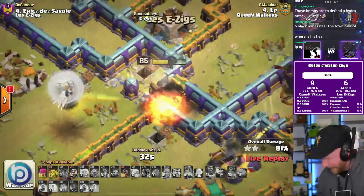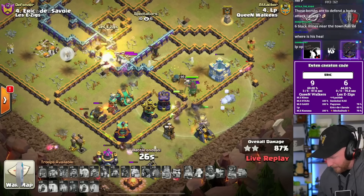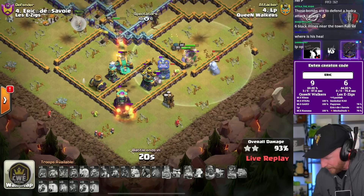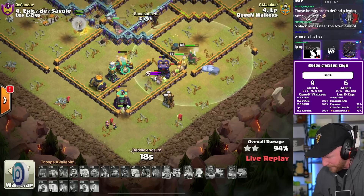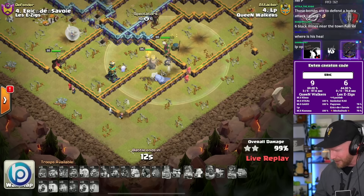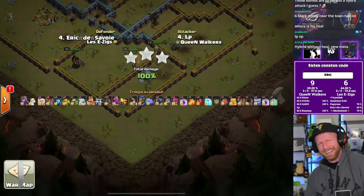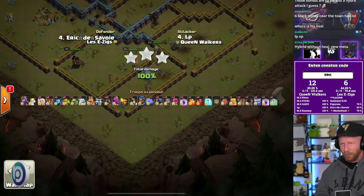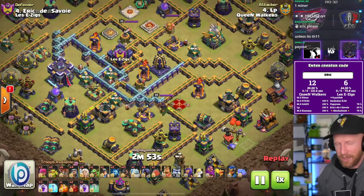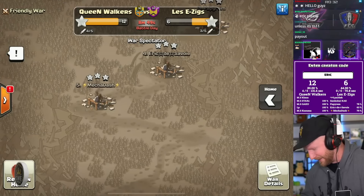He got the defensive queen out of the way, the diggy is still working, and the RC ability goes off. The queen goes through a wall choice and takes out the scattershot. He had some hogs held back — tosses them into the bottom. The queen handles the scattershot and the wizards hit for one last shot. The king moves into the last position — and LP picks up the fourth triple! The Queen Walkers are going for the perfect war. He had 21 hogs with no heal spells, which is interesting.